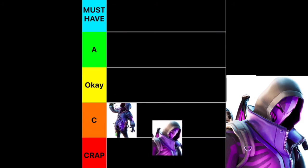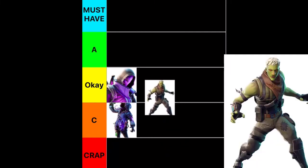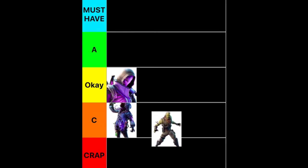Next we have Black Light. This guy's like OK, so he'll go in the OK ranking. Next we have Brainiac — he's just like a state-of-the-art zombie, and there's nothing to him, he's a ghoul trooper rip-off. So I think he's also going to fit into C tier.